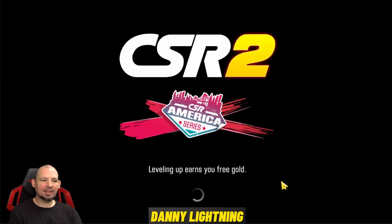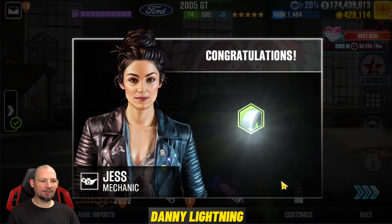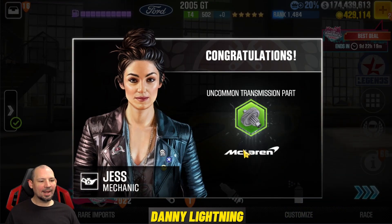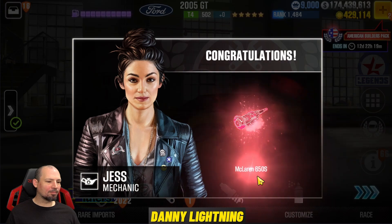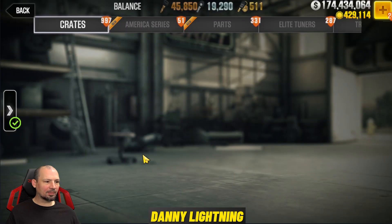We're going to go ahead and strip this car and then go back into rare imports and try again. I'm going to be honest with you guys — the drop rate, the tricks, not great this season. Normally I try these tricks and think I've found one, but it's rough this season trying to get this car. This is the method that seems to be giving out the car the most. There's always no guarantees on these tricks, but it's either try the tricks or pull randomly and hope for the best.